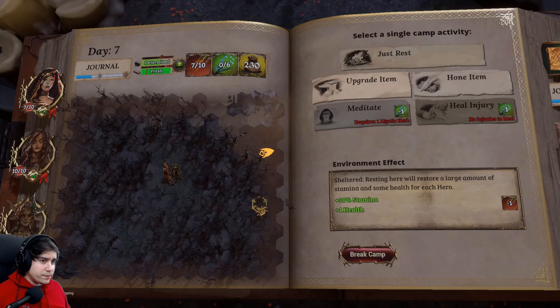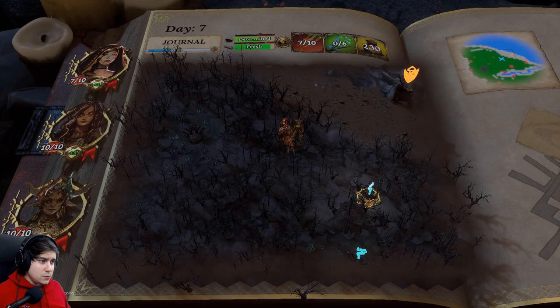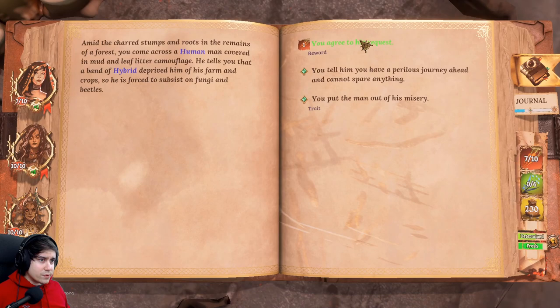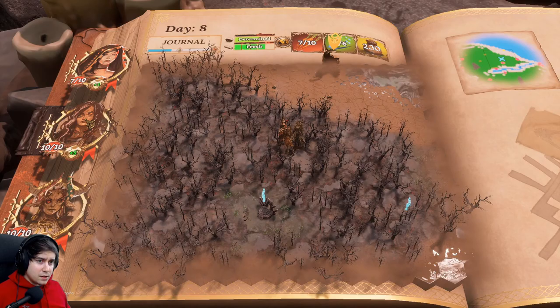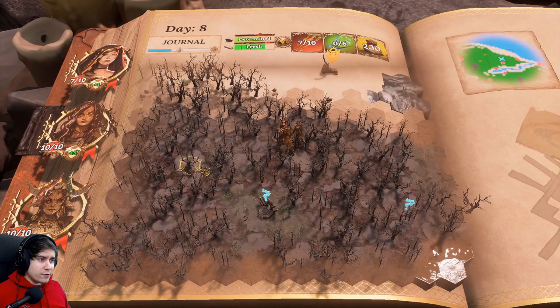I investigate a nearby event and agree to a quest. The outcome is: gain Inspired — draw a card. The tank gains a trait: gain Inspired, draw a card, which is actually a good trait. It means she can now move for free and get a card back. That's pretty good.